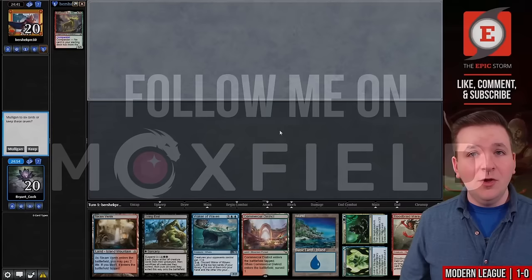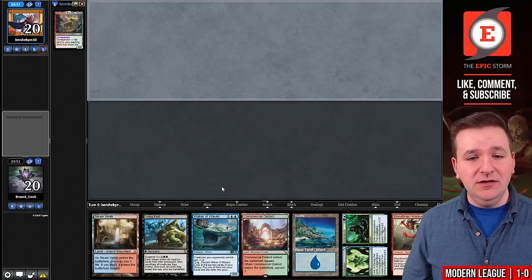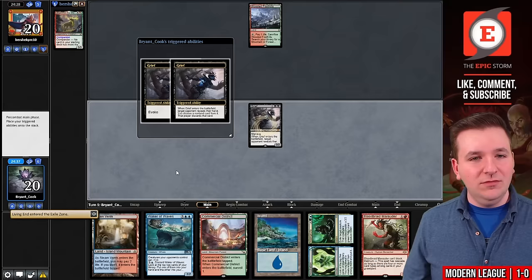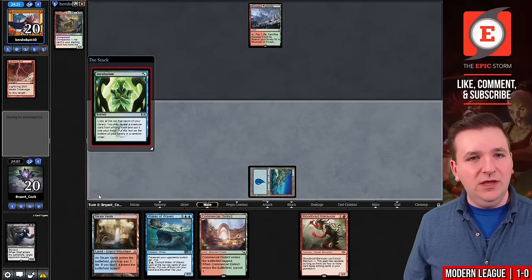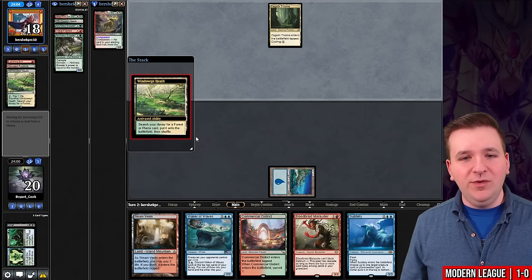Round number two. We're on the draw and we've opened a pretty good hand. The only thing I dislike is that we have a Living End in hand, but everything else is fairly good — we have two card types already and Waker of Waves. Wooded Foothills. Grief — let's make good use of this Living End. What an insane draw — now I can have turn-two Living End again if I want. Let's take Lightning Bolt. Play the Basic Island and let's play Incubation. Take Subtlety. They select a Triome.